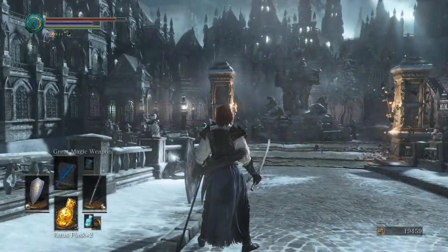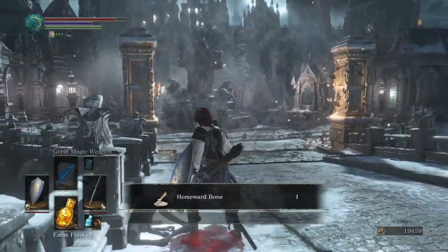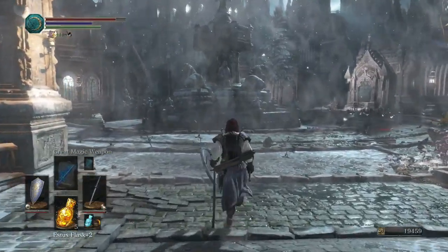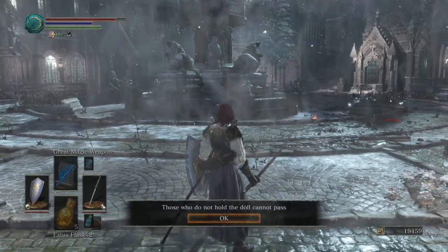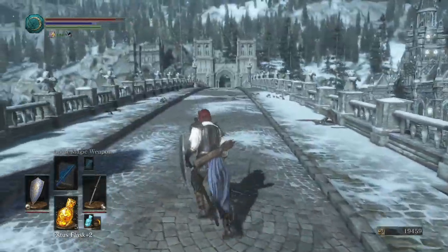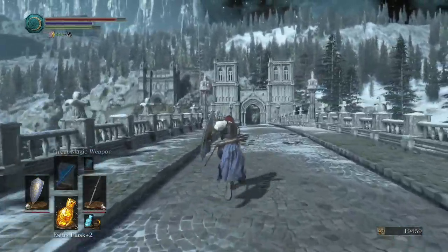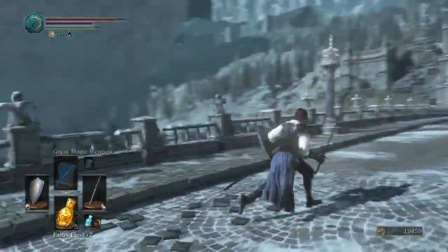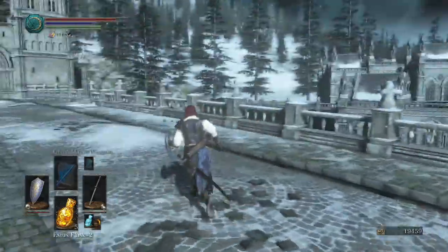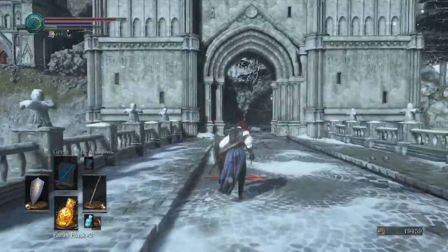Oh come on, this is Bloodborne isn't it? Why is it all wobbly? There's another message: 'Those who do not hold the doll cannot pass.' Okay, there we go. I thought I was gonna get blocked at some point — so I need a doll. I don't have a doll. I don't really remember having a doll. So that place is shielded by a barrier of some sort. The only place I can go now is the Cathedral of Deep. So I'll see you guys there in a second.